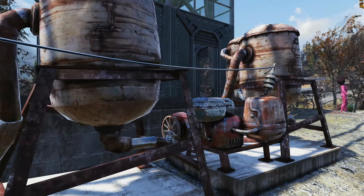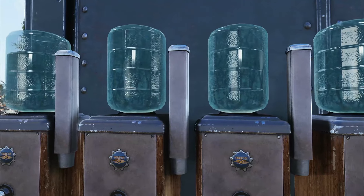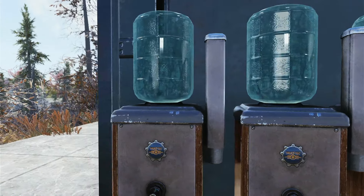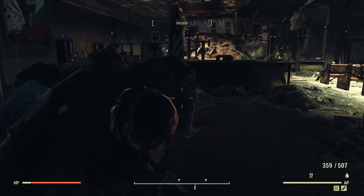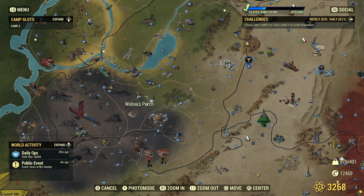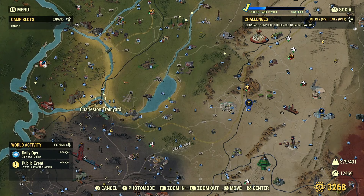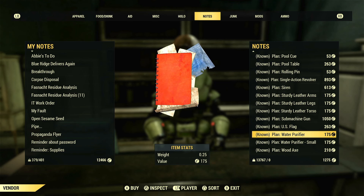One of the very first things you can do at low levels is get the water purifier plan for your camp. You can grab this plan from the Charleston Capital DMV, from the Overseer's cache located right inside the front door — at any level. The DMV is located in the Ash Heap, directly south of Vault 76, southeast of Poseidon, or from the Responders bot at White Springs Resort once you're around level 20.